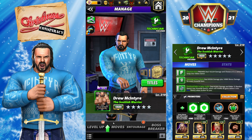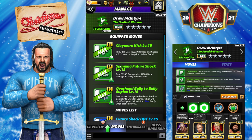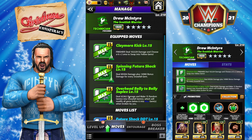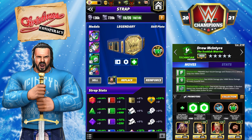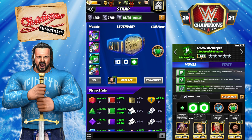This is the first moveset - his five-star moveset. Triple green Claymore Kick: 10 MP green finisher, deals 100k damage, choose a 6x2 area to swap into yellow gems. Spinning Future Shock: 8 MP green, deals 89k damage plus 14,000 bonus damage for each snowfall gem. Overhead Belly-to-Belly Suplex: 8 MP green, deals 65k damage and makes 15 random gems into snowfall gems, which modifies all gems below it into blue gems when broken by you. I have the Heavy Machinery strap equipped to help recycle, since he's breaking yellow every time with the finisher - you'll always get at least three green MP back.